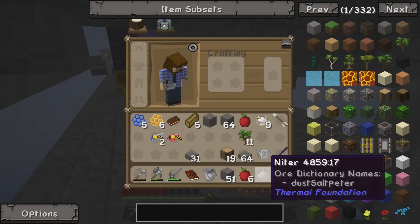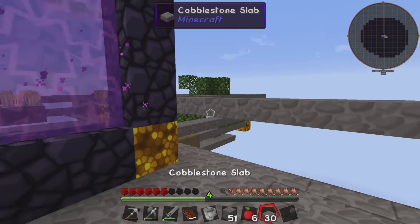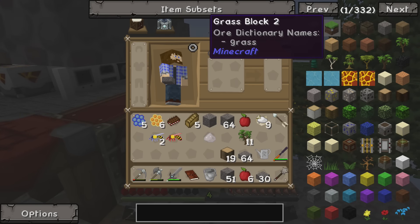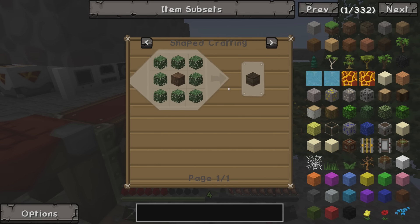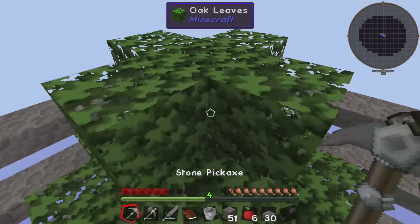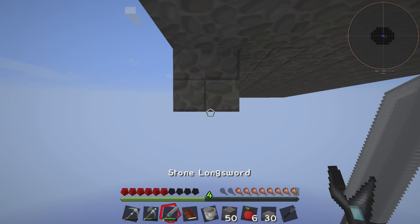Have I killed it? I haven't killed it yet. All right, let's just blitz it — awesome, we killed the Blitz! He dropped some nitor from Thermal Foundation. Don't know what that is, don't know what it does, don't know if I care. What I do care about is the fact that at least now we have bone meal. How do I make grass? There's no recipe for grass. There's a recipe for dirt — there's podzol, but I can't get any because I can't get leaves, because we have issues.